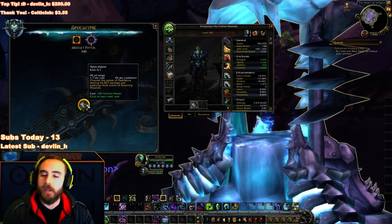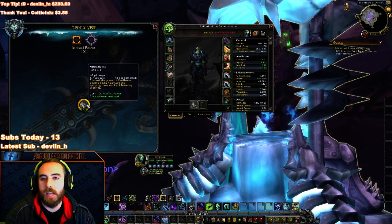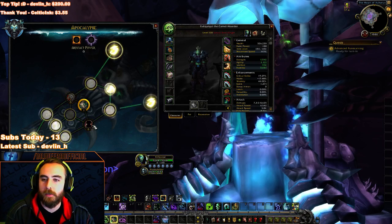Our first power is Apocalypse. You channel the power of Pestilence, dealing a hundred bazillion damage and applying three stacks of Pestilence. That's awesome. It's a 1.7 second cast, though. It does deal a lot of damage, though.